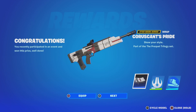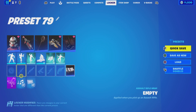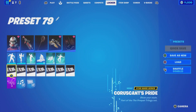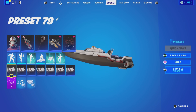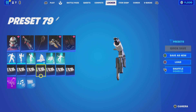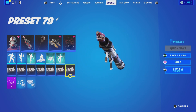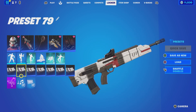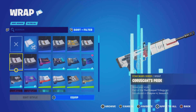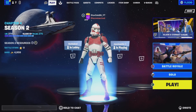I'll post all the links you need in the description and pinned comment. So here's the wrap on all the weapons: the AR, shotgun, SMG, sniper, pistol, and rocket launcher. It's a pretty good wrap — it's no different to the paid ones, but free is free, and most people have got this skin so it makes sense to match it all up together.